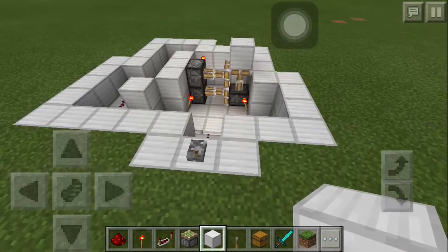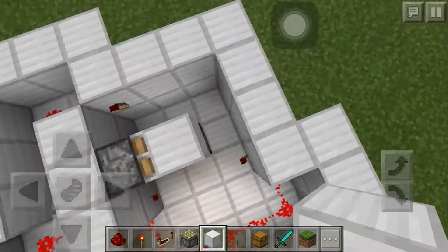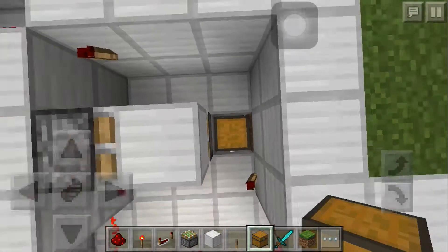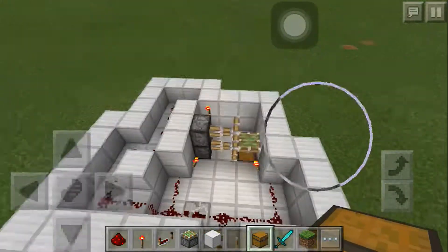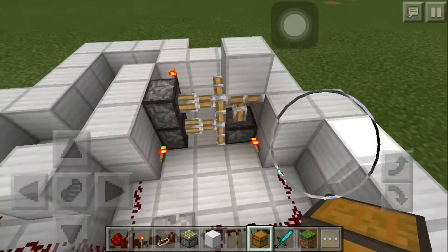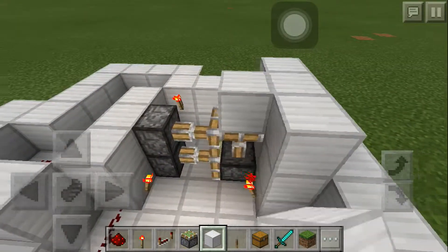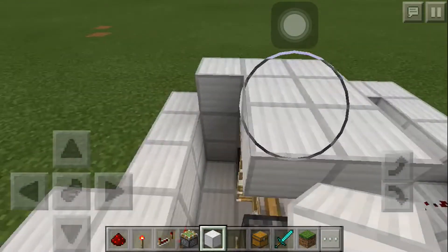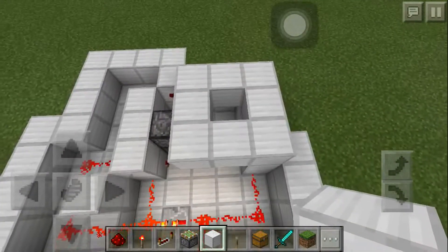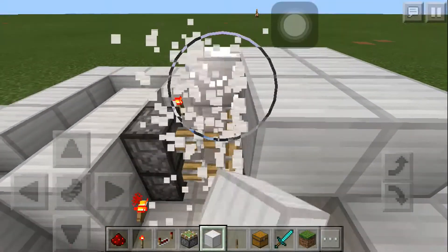So when it's off, it'll look like that and you can go down here to your chest. But while it's on, it can blend in as part of the floor — if we put floor tiles here and you hit it, it pulls away. Let me actually turn this off.